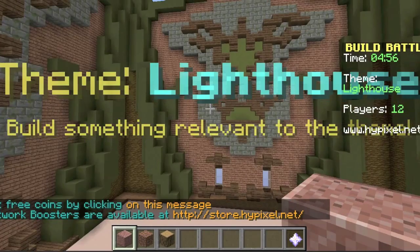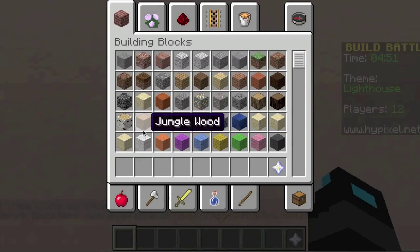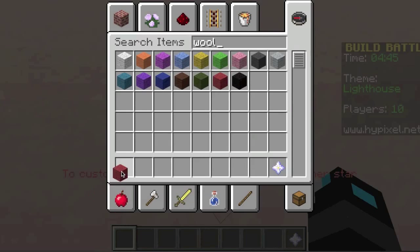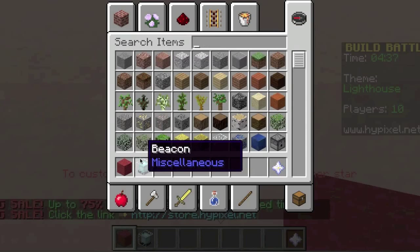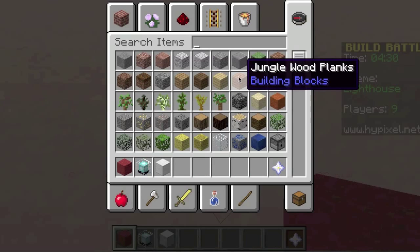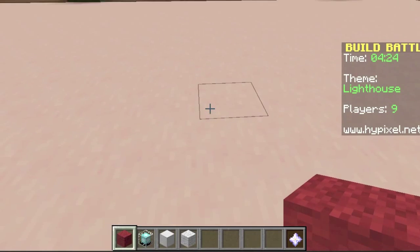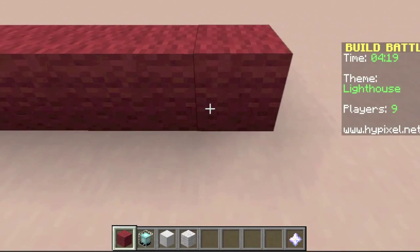Ooh, they changed it. Last time I played this it didn't look like that. I think I'm going to try to build... I'm going to get wool, some red, and some iron. I'm going to get a beacon and some iron. I don't know if you've guessed it, but it's going to be pretty awesome. I'm going to go get the white wool, and I'm just going to build in a circle.